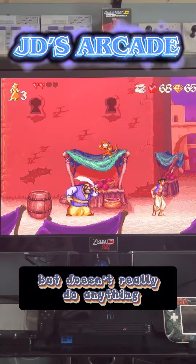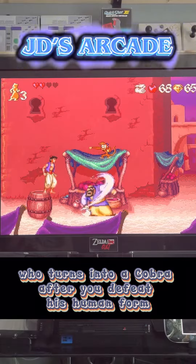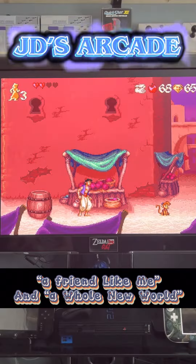Abu follows you but doesn't really do anything. The final battle is against Jafar, who turns into a cobra after you defeat his human form. Fans of the film will recognize instrumental versions of "One Jump Ahead," "Friend Like Me," and "A Whole New World."